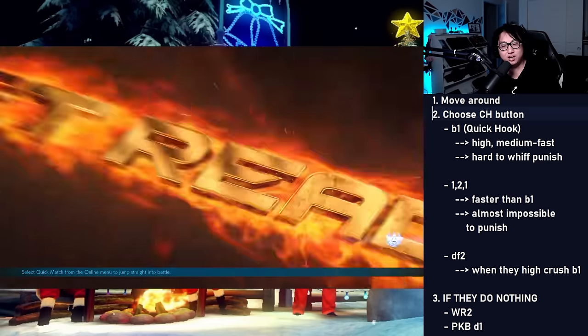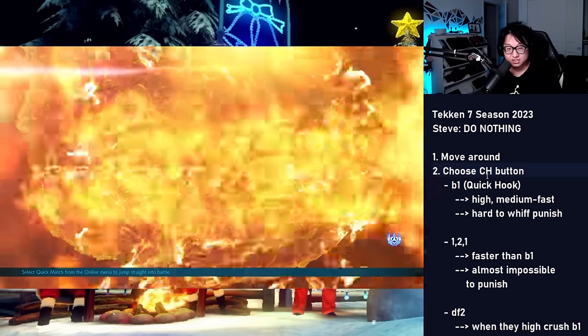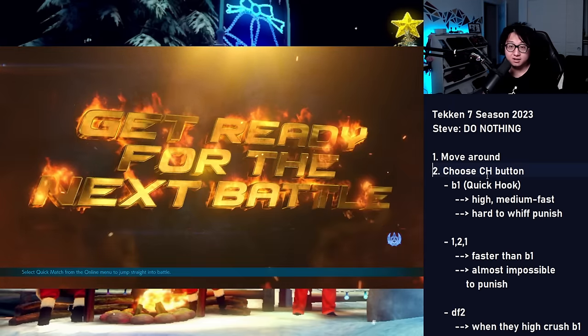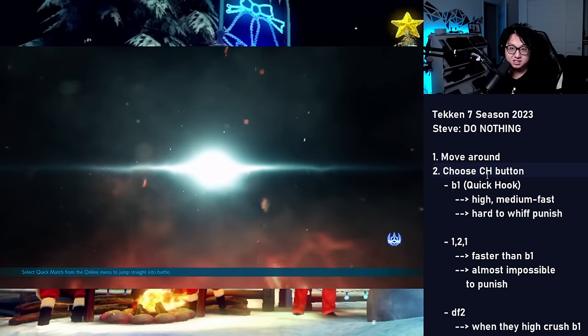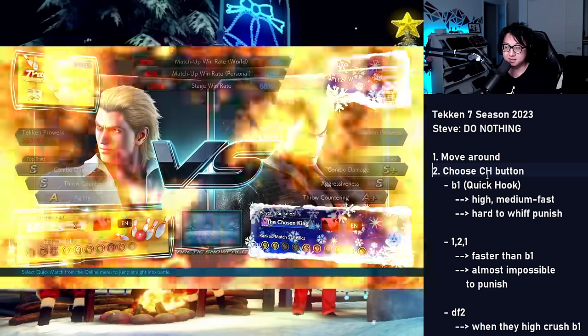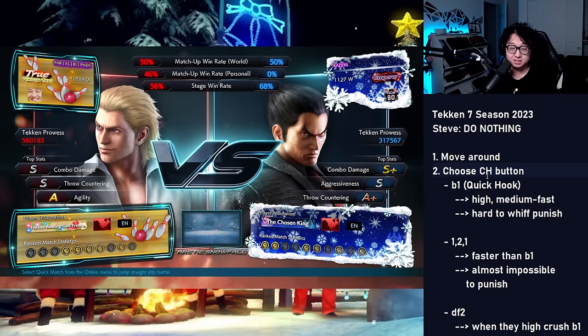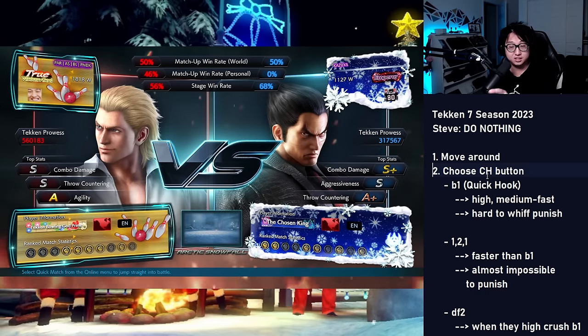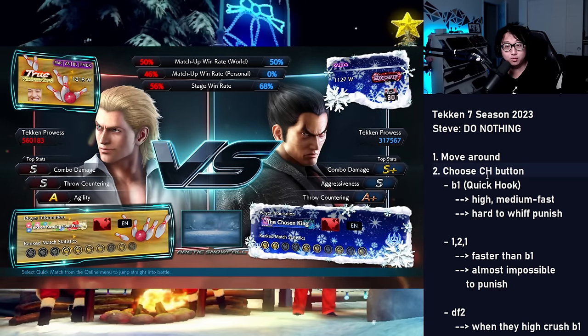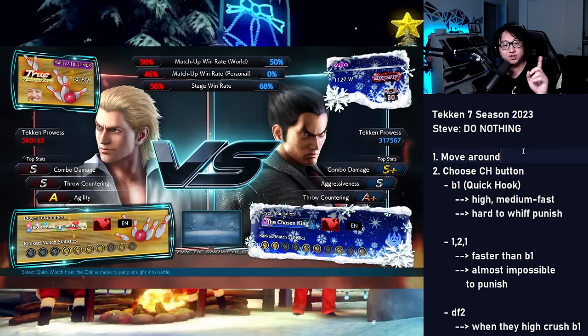What's up, guys, it's FDX. Today we are looking at Steve Fox, known normally as one of the harder characters to play. I want to try and see if I can demonstrate a solid Steve style that is really easy to pick up and actually really good for your development as a player. We're not on a walled stage, which is a bit harder because Steve benefits a lot from having the wall, but we can still apply these concepts.